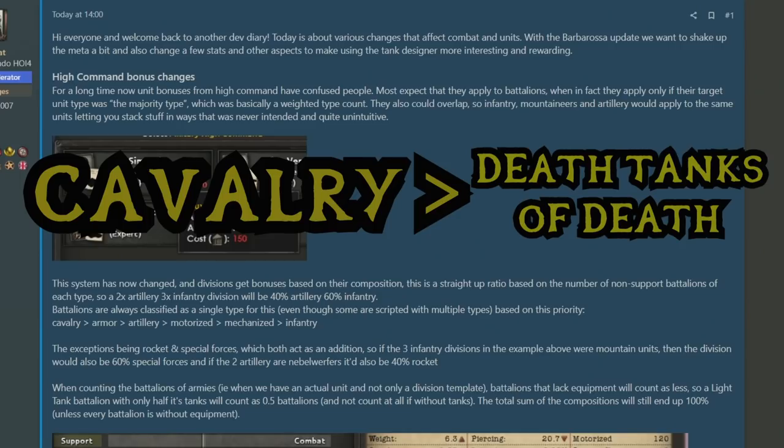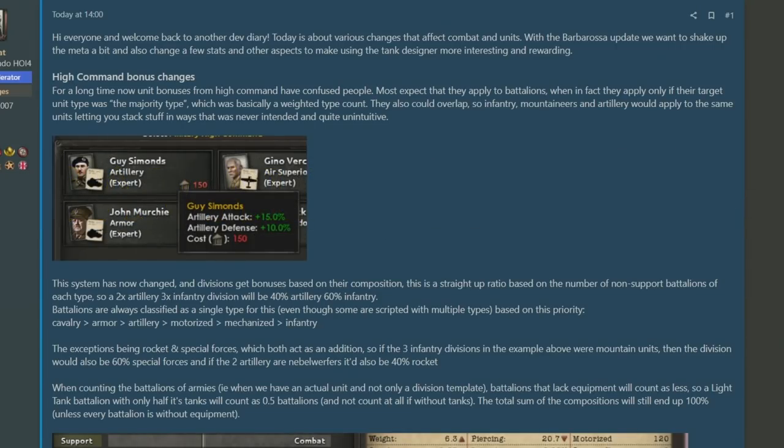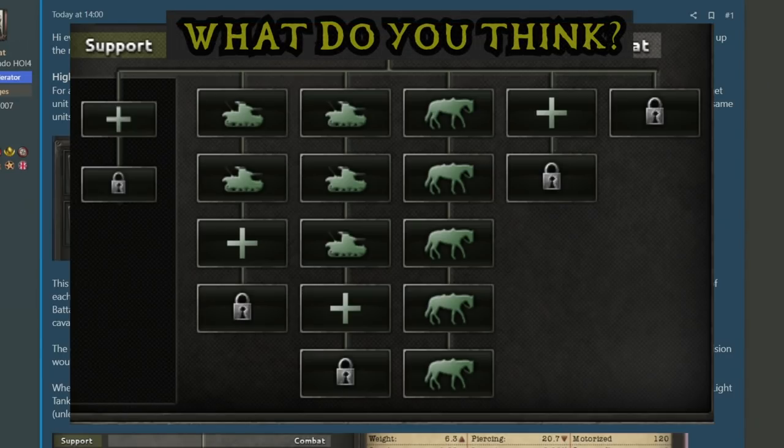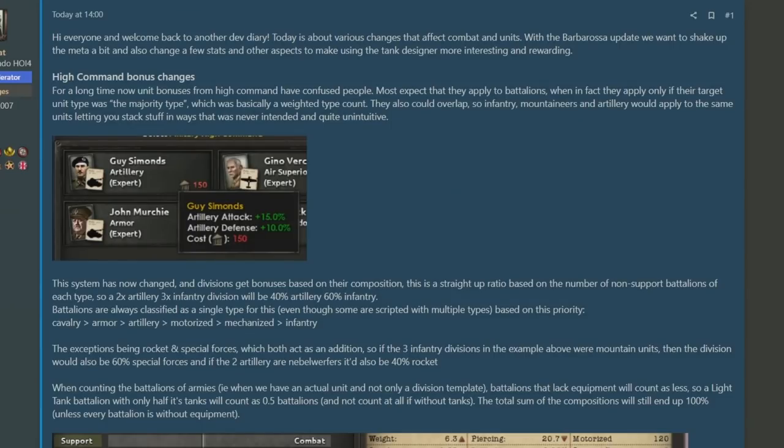What's interesting about this new priority basis for individual battalions is the order, because the most prioritized battalion type is cavalry. I wonder — does that mean that if you have five battalions of cavalry and five battalions of tanks, it's going to recognize that division as being a cavalry division primarily? I'm just interested to learn why they chose this specific order of priority, sticking horses as the number one.